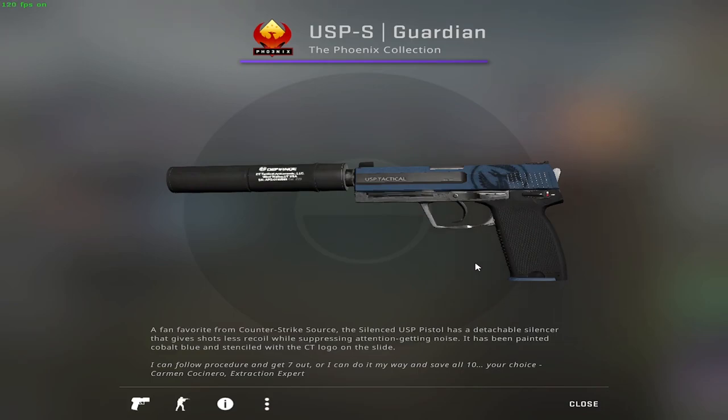Lastly in the pistol category, I will not take into consideration the R8 Revolver because I barely see people using that. Jumping to the USP-S Guardian — for this one you have to make a bit of a sacrifice, because in minimal wear condition it goes for about 1 euro and 80, which is almost the same value as many of the previously mentioned skins combined.